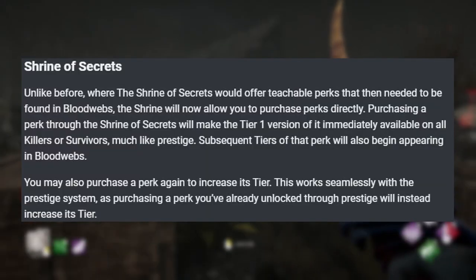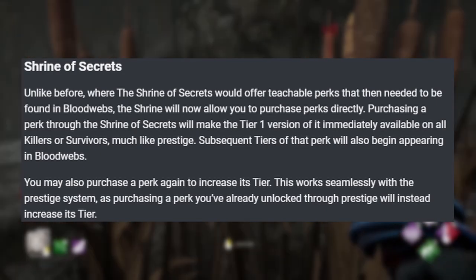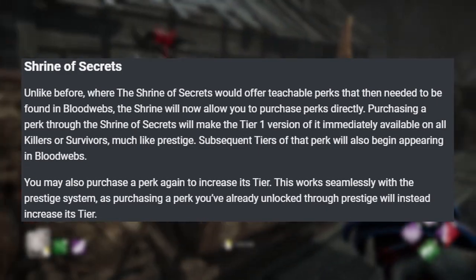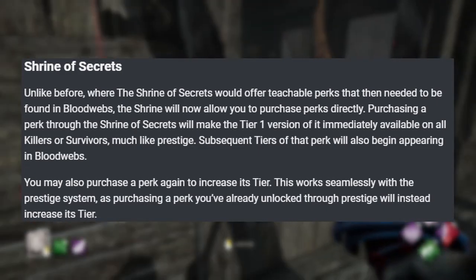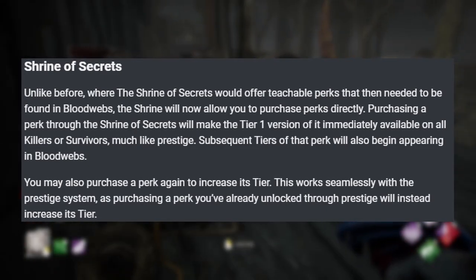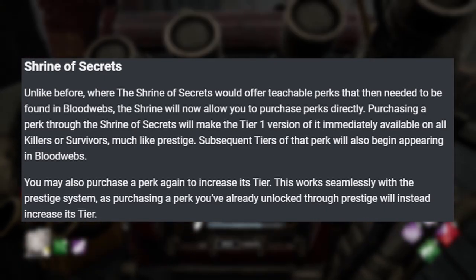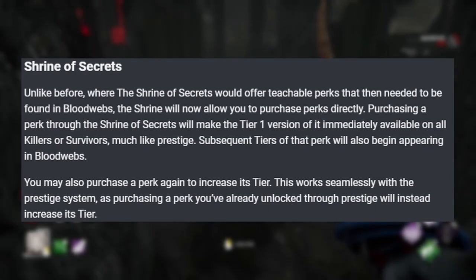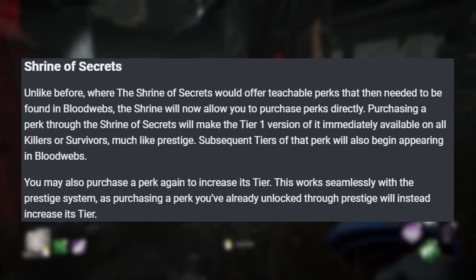The Shrine of Secrets will also be getting a minor update. When you buy your perks from the Shrine of Secrets, it's going to effectively be considered as prestiging that one perk. When you buy the perk, it's going to appear in everyone's bloodweb at rank 1. You can buy the perk more than once from the Shrine of Secrets, effectively prestiging it 1, 2, and 3, so now it's in everyone's bloodweb at level 1, 2, or 3, depending on how many times you've bought it.